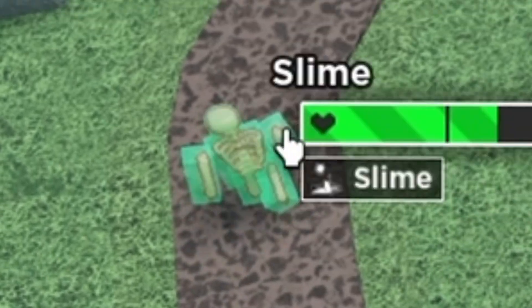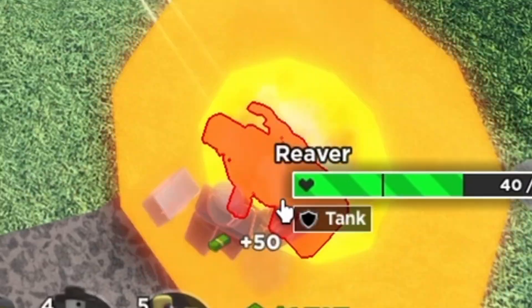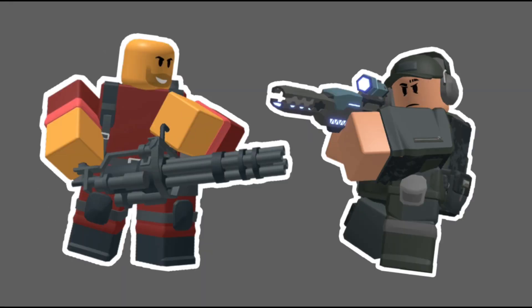The slime also spawns from enemies with a slime modifier. Another new enemy is the reaver, which has the tank modifier. This modifier makes it so it can only take one damage every time it is hit, meaning you have to use towers like minigunner with fast fire rates rather than slow fire rate towers like ranger.